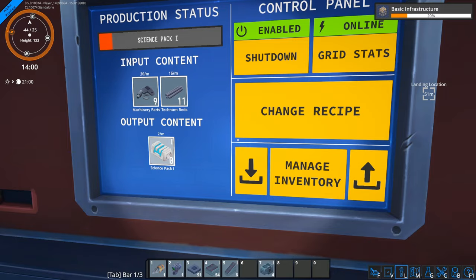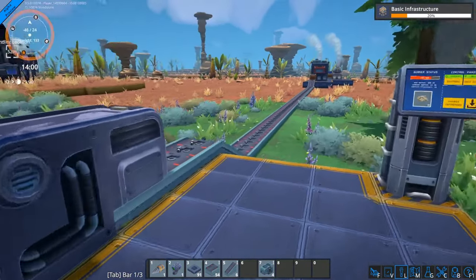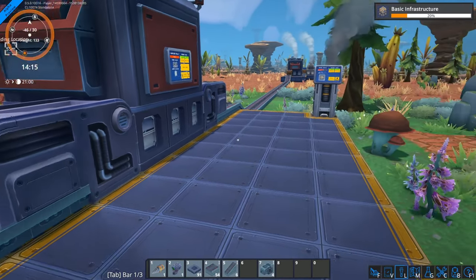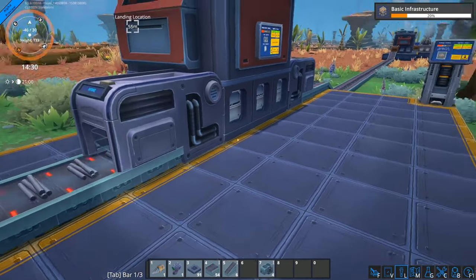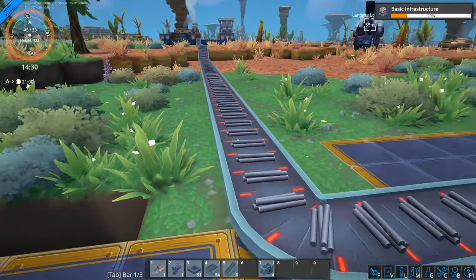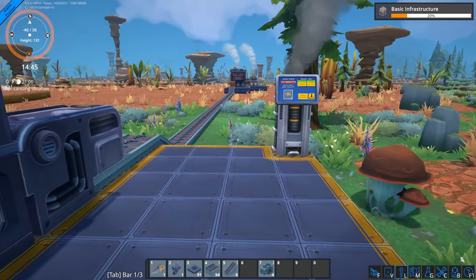Are we producing? I see inputs coming in, smoke billowing out, and a very slow progress bar. Oh man — we might need to scale this one early. I need to think about how we're going to handle the outputs. If we want to scale this — setting up multiple assemblers doing science pack ones and having all the outputs collect — what we could do is have the inputs come in from one side. We don't have long-reaching loaders, I think those come later. That's going to be way too slow — we definitely need to scale that up early.